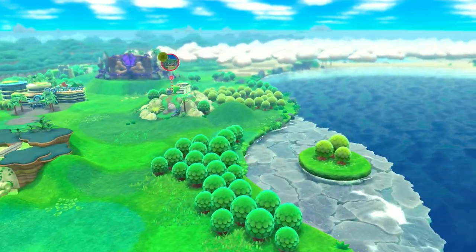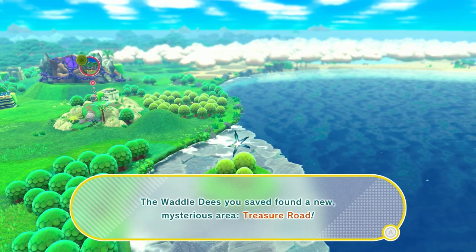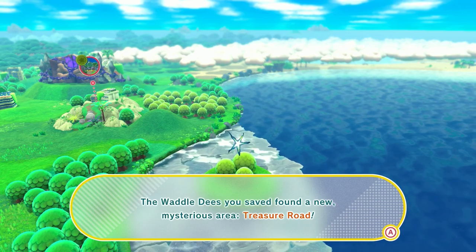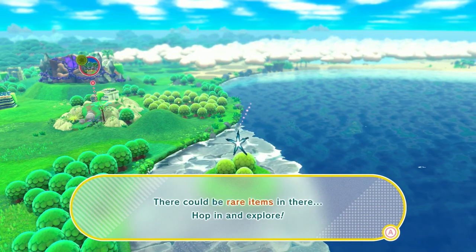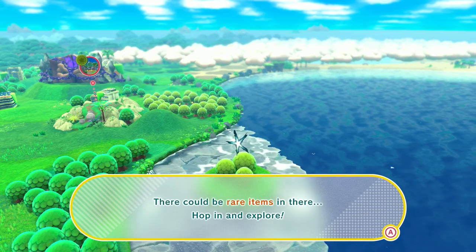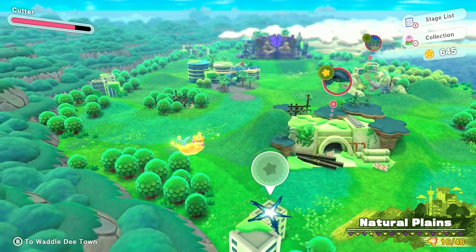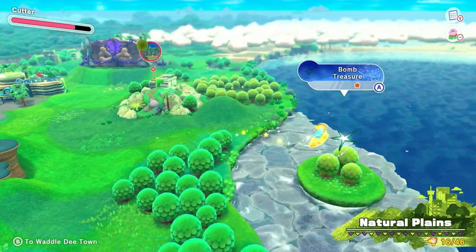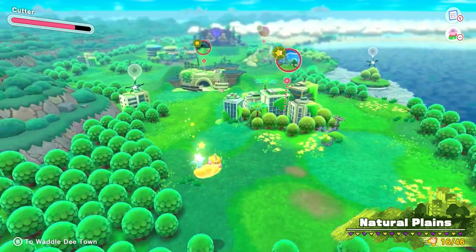The next episode is literally going to be in a couple of days. The Waddle-Dees we saved found a new mysterious area — the Treasure Road. There could be rare items in there, hop in and explore. There's a Cutter Treasure and a Bomb Treasure — I'm not going to do that right now.